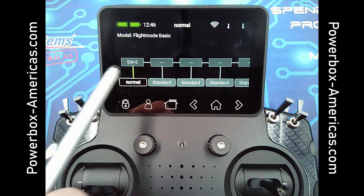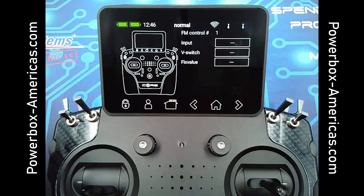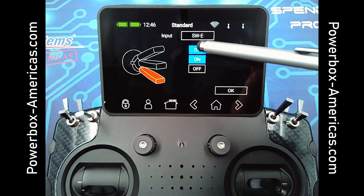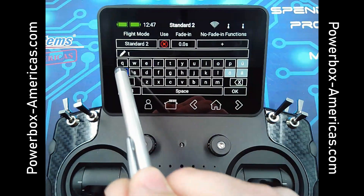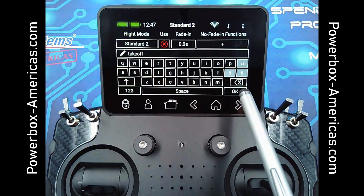To assign the second switch, I'm just going to go to the next one to the right. Again tap input and move the switch I wish to use. Then in the encoder, I want the center position to be on for takeoff flap. Then I will rename this as takeoff. Tap OK.